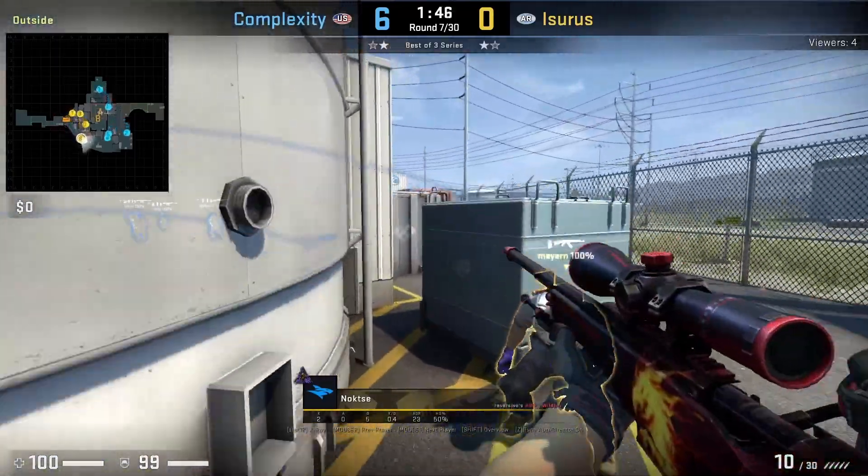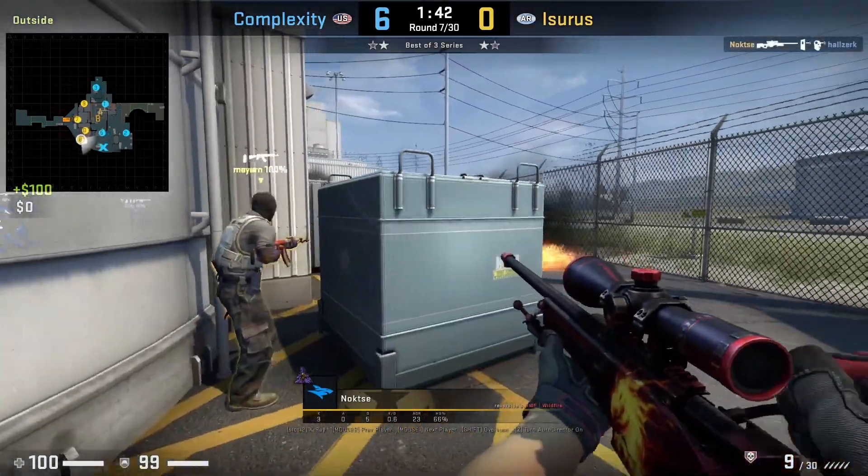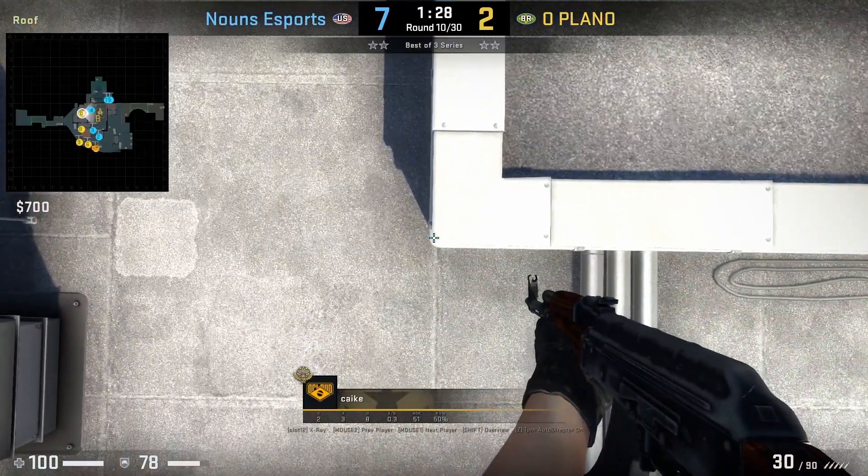This boost from Icers is so good, getting him on top of this box — Noxie sees Haulser crossing to T red. Kike is going to smoke lockers and then molly towards AC.